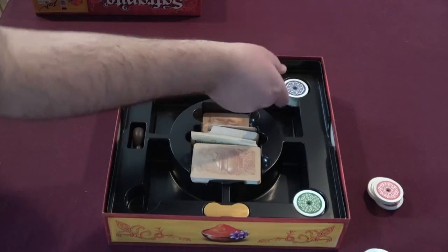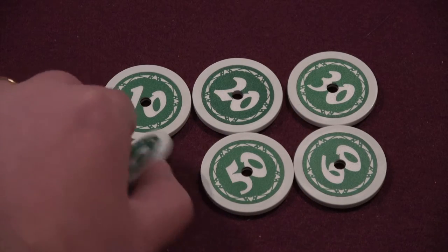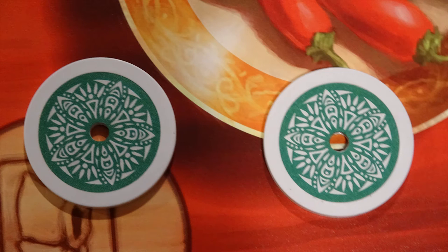The game comes with four sets of chips, one color for each potential player. Each set contains six chips, with values in tens from 10 to 60 printed on one side. Each chip has a small hole bored through the exact center, which is used to judge whether a chip is in or out of a given zone.